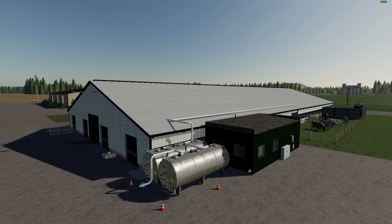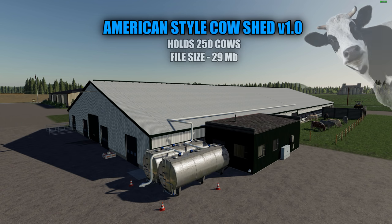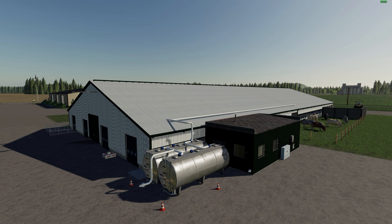Hello there everyone and welcome back for another mod review. Today we're going to be taking a look at the American style cow shed version 1.0. This thing is huge — it's able to hold 250 cows. The file size is 29 megabytes. I'm going to explain a few things regarding this mod, go over the shop, check out some specs, then set a few things up and show you how this works.